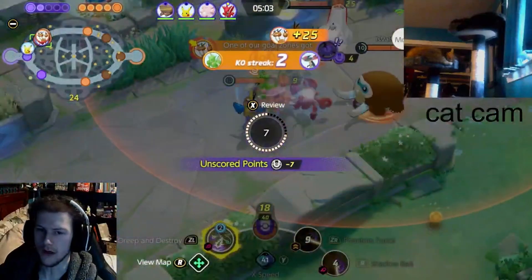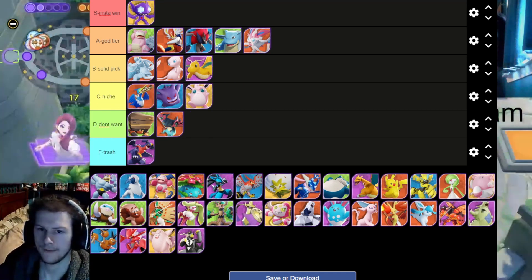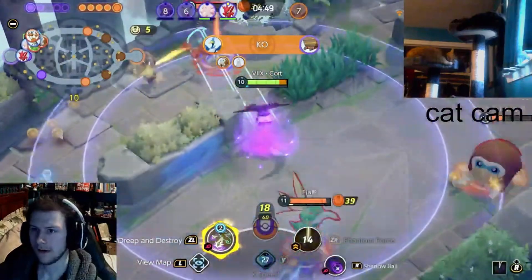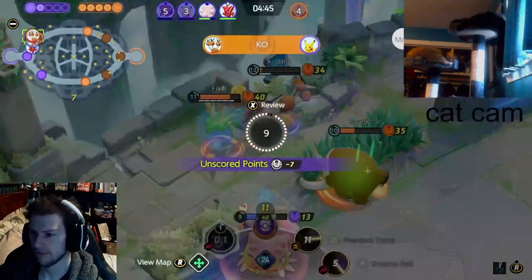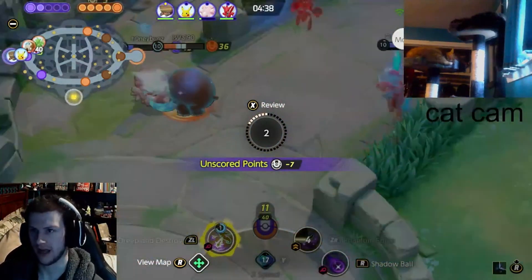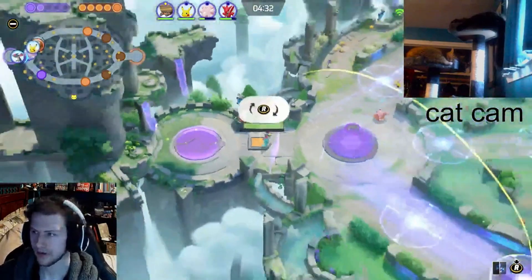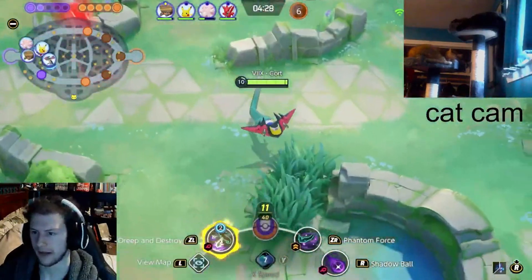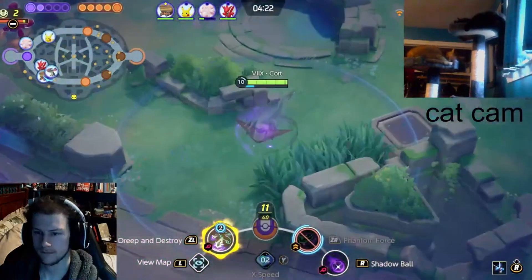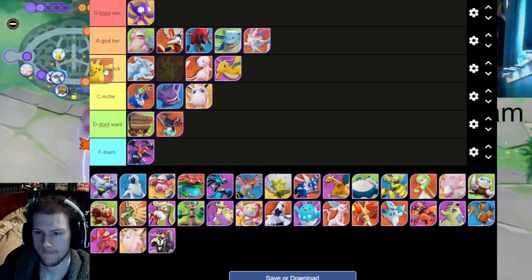Cramorant — he's also a niche pick. If you coordinate, you can dive him while he's ulting and he'll do a good chunk of damage depending on how many people are hitting him. But after his nerfs he's not been the same, and Dive got nerfed too, so he's struggling a lot. Poor fish man. He's still a decent mon but if you don't know how to play him it's going to be a struggle. I'd rather have Pikachu than Cramorant for that nice stun range.